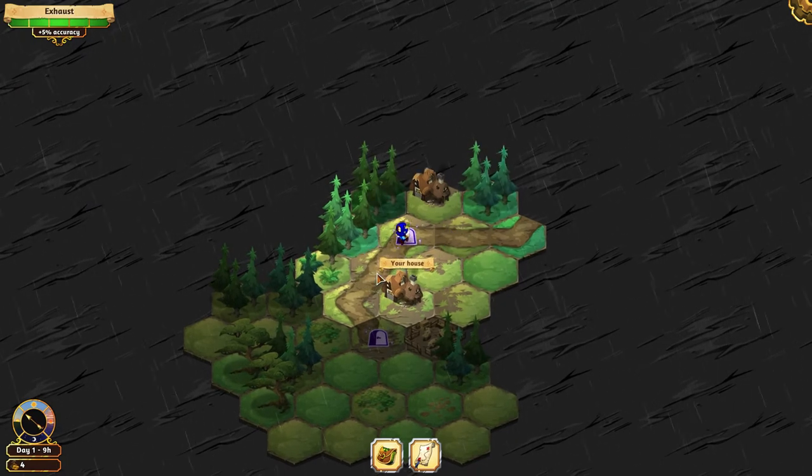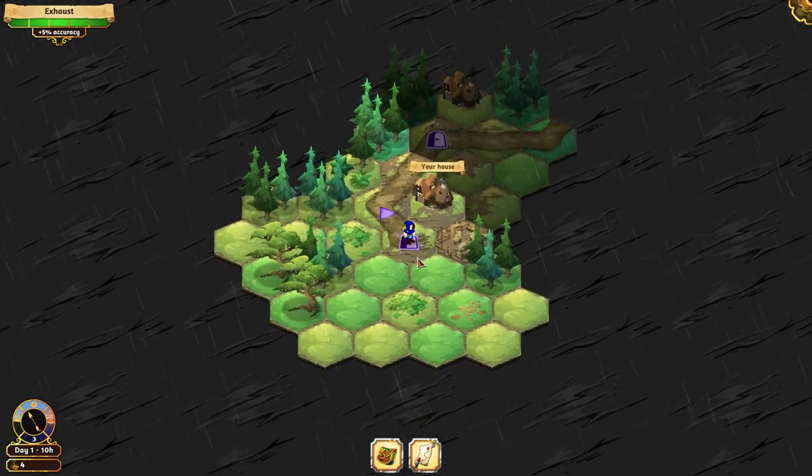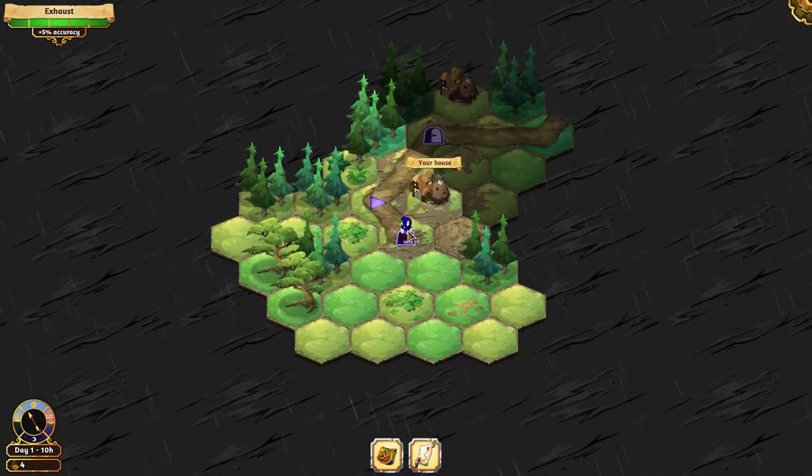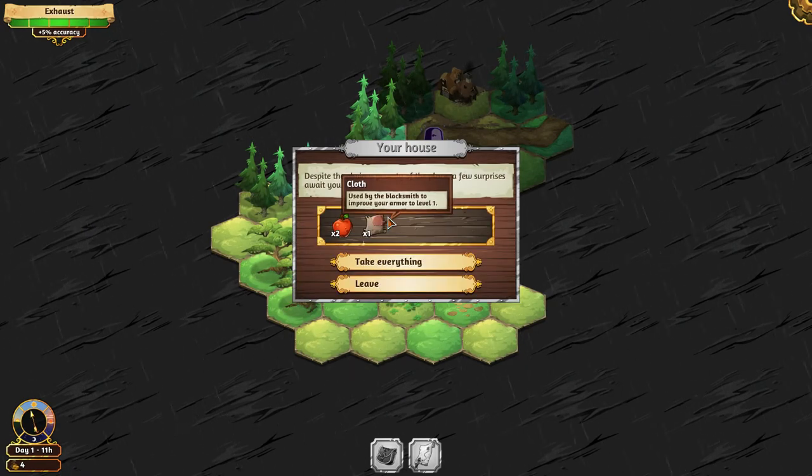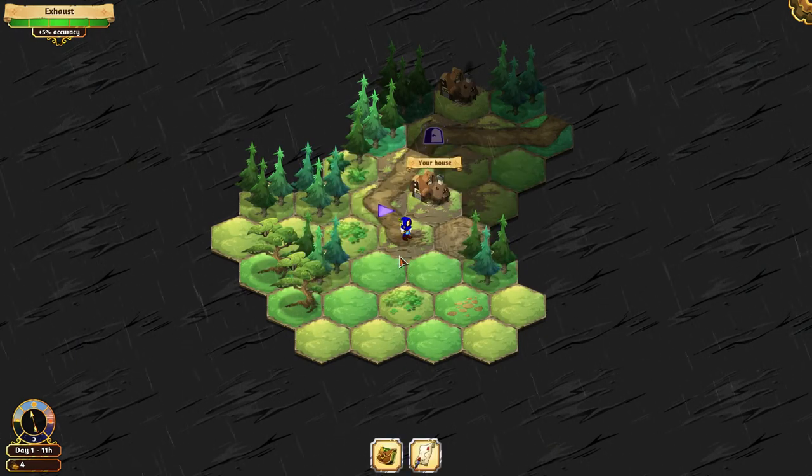So this is my house. Let's search it. Cloth and apple. This one is used by the blacksmith to improve your armor, level one. Take everything.